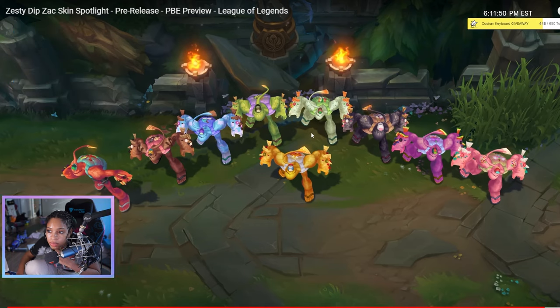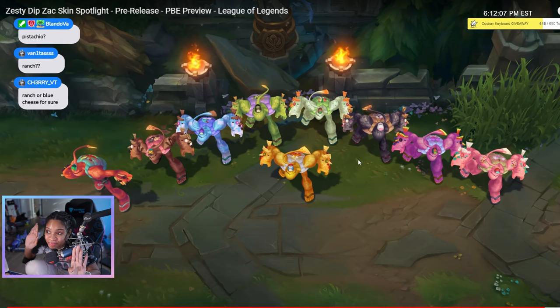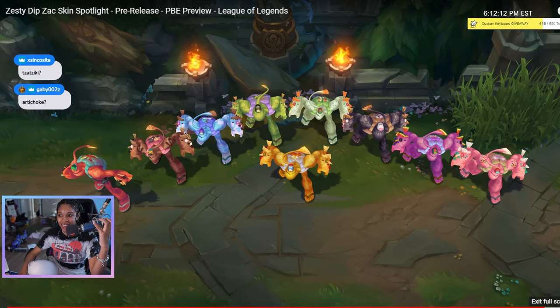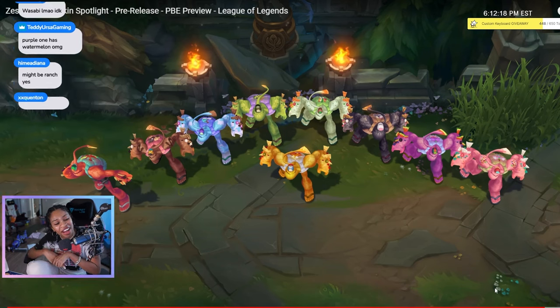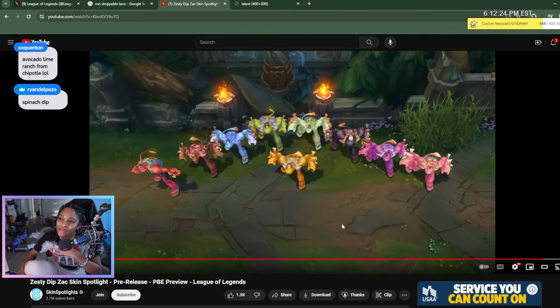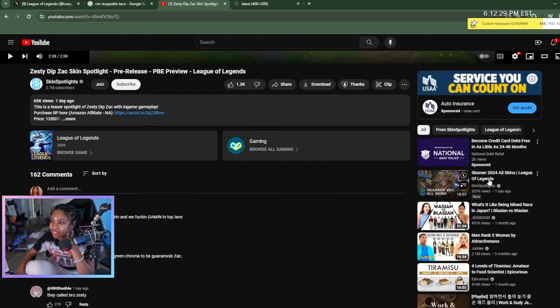So what is this lime green one supposed to be? I can't really tell. It looks like he's got tomatoes on him still. Pistachio? Ranch? I'm gonna let him have it. I like it. A little artichoke dip? A little wasabi? I like that we're being creative — we're lying to ourselves and being creative. But you know what, it's a cute skin. Love it.